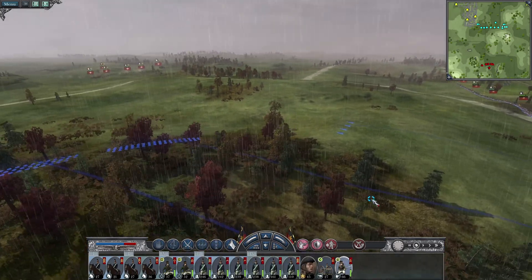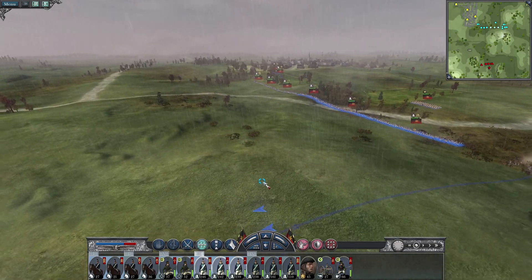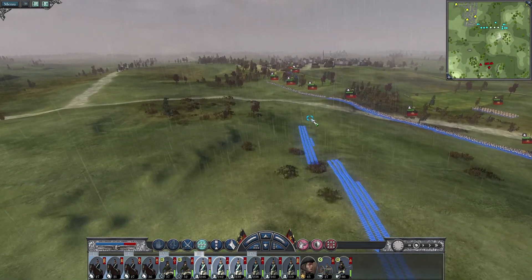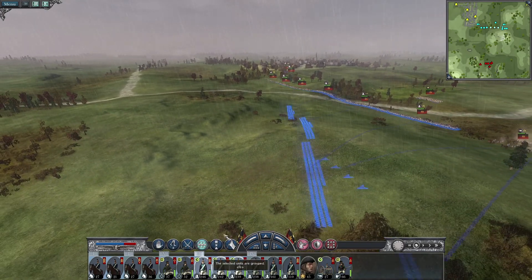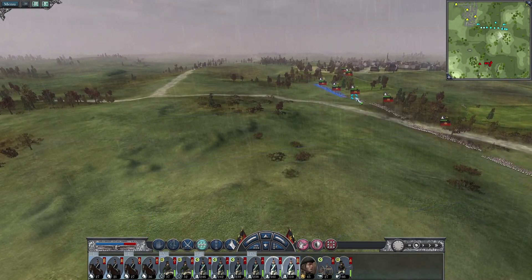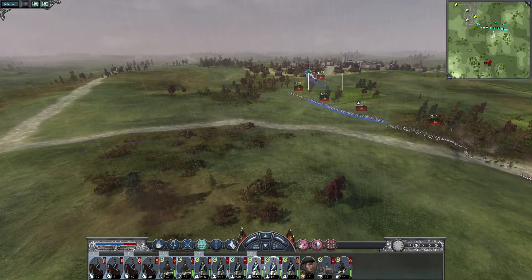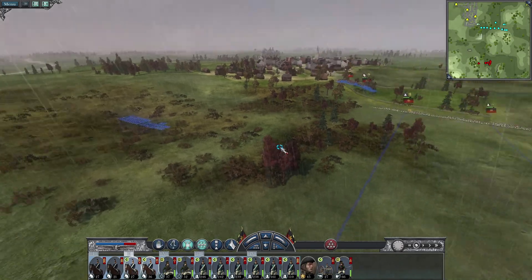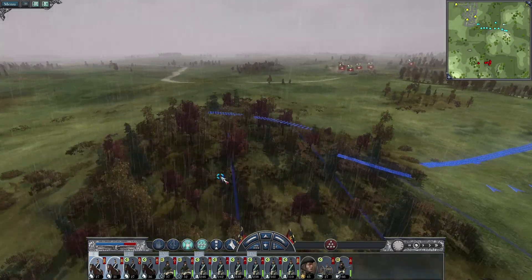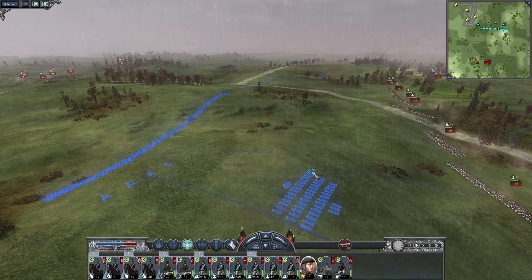The light infantry two in this position here — these guys will be underneath the cannons. Move these guys up to the crossroads; there we go and they will go in this little dip down here.